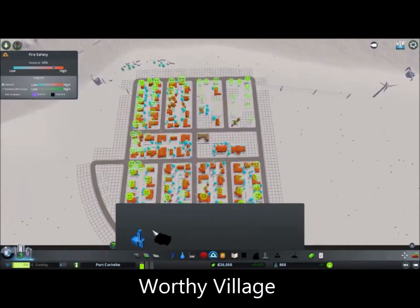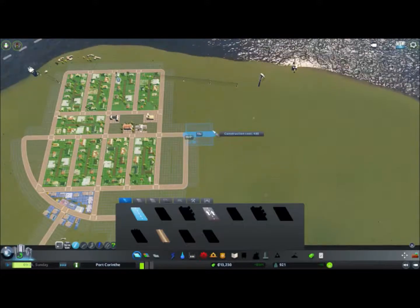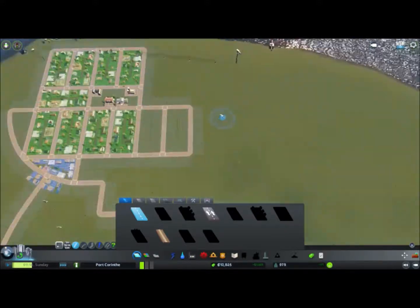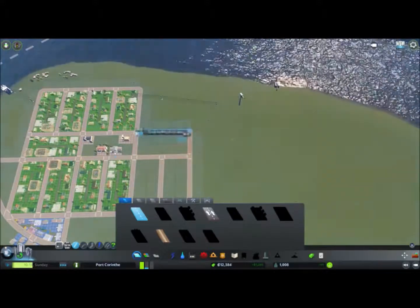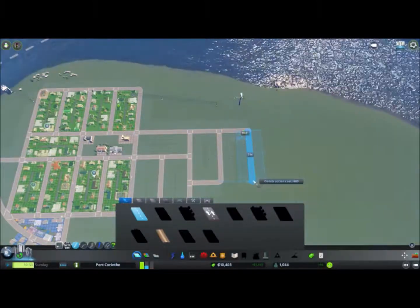We already progressed to Wervie Village, so we get to install the police station and fire station — and because I have spent my money wisely, there is enough to do so.